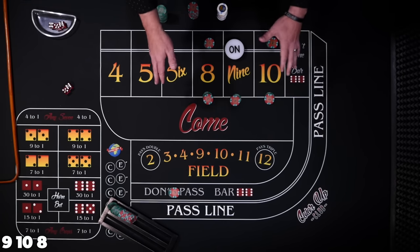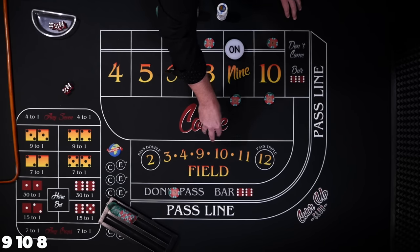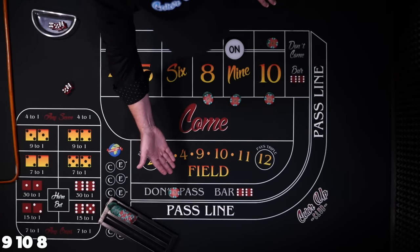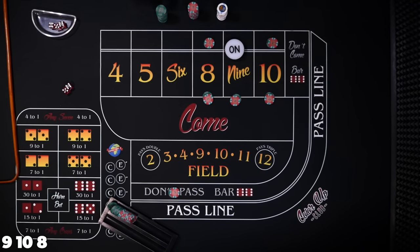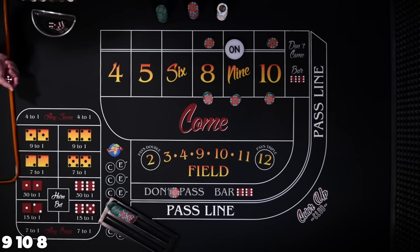Now we are in a can't-lose situation. We're either going to break even, win $5, win $12, or win $29. Remember, if we get knocked off before that, we have $30 at risk. So when you hit these situations, you want to win at least $30 to recoup any losses. But right now, no matter what, we're going to be either break even or in profit mode on this particular shooter.